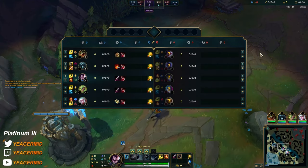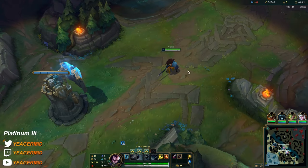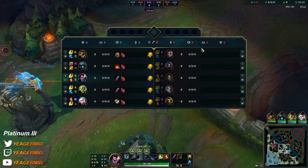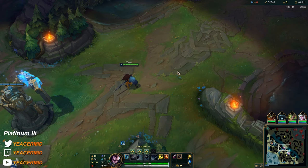The first matchup is against a Sylas. Normally everybody's taking TP nowadays because it makes the lane so safe, but against these sustain-type champs you need ignite, otherwise they're just gonna out-trade you and out-sustain you.